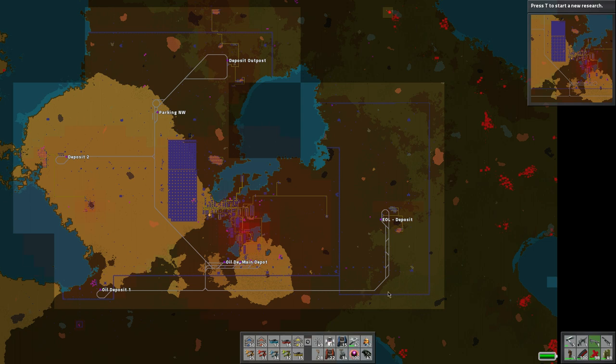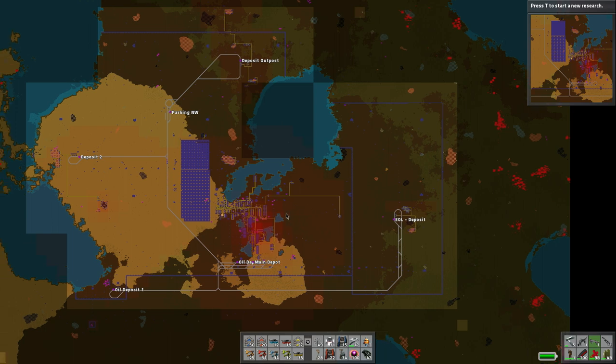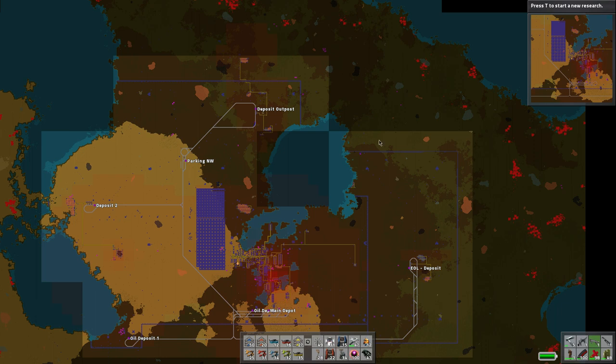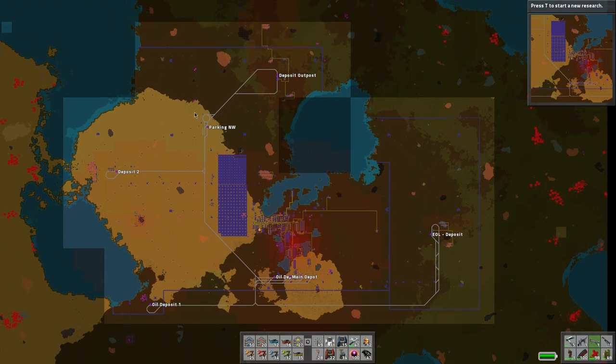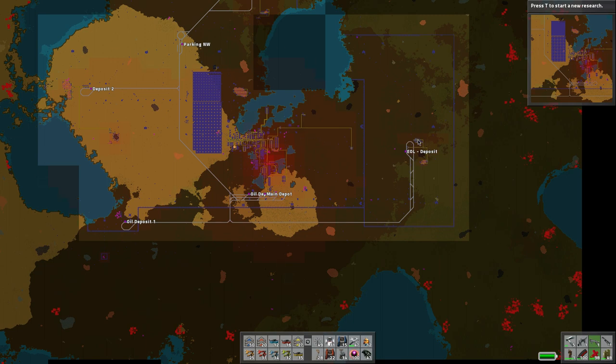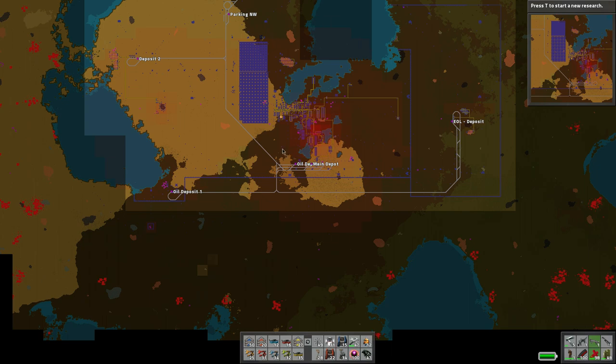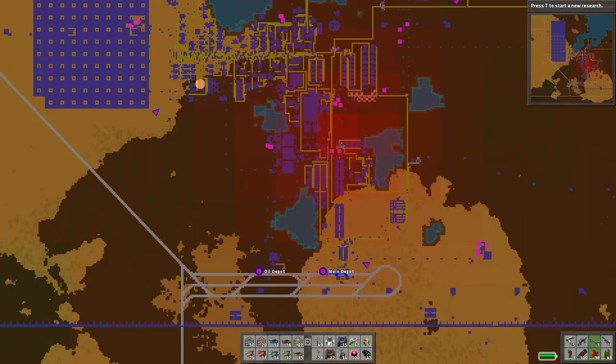Let's go to the map. I put a wall around this whole area, and I also removed the two stations because the resources are mined out. There are small pockets of iron and copper. The plan is to build a train stop up here, pull in all these resources, and bring it back into the main base. There's also a whole strip of iron up here that we can tap into if we need it.